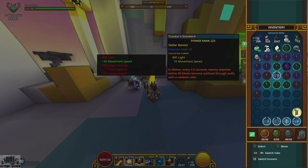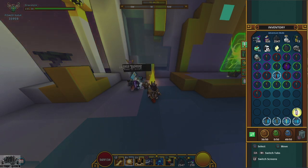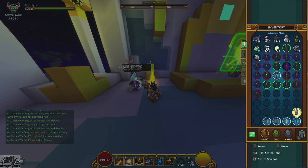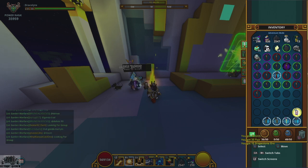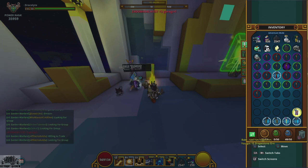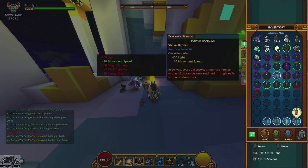The other two stellar banners I don't have yet are the Sweet Stepper Standard and the Cube Rooter. The Sweet Stepper Standard, used in the Hive Delve with all the pools of honey, reveals hidden platforms within the pools so you don't get slowed down. The Cube Rooter - the one I really want - has a chance when a nearby enemy dies to root and debuff two nearby enemies. I want it for my Candy Barbarian tank class to debuff enemies in higher level delves so teammates can kill them faster.